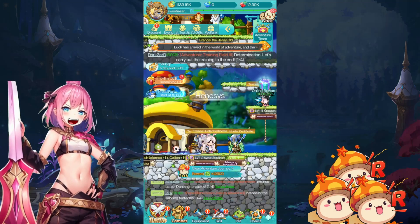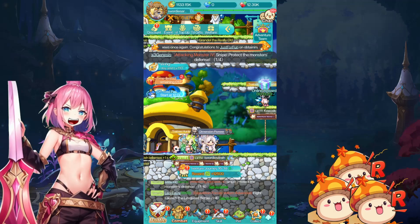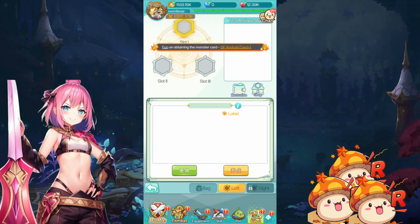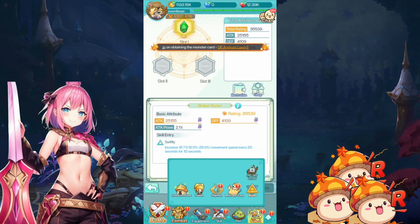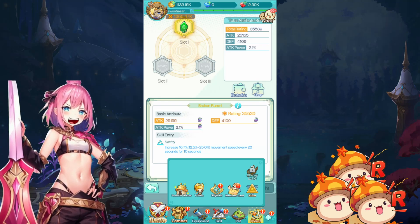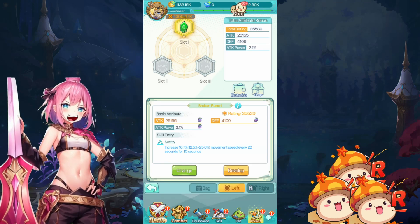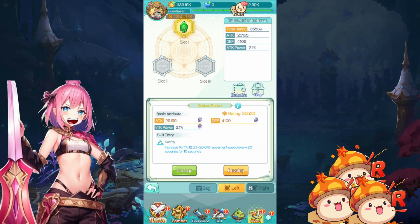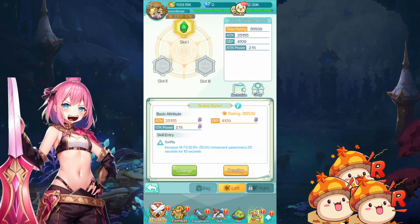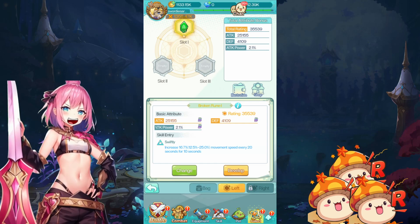Level 112 means we unlocked runes. Let me just showcase the rune. It's in the same slot as the totems and magmata monster card. You can see the runes — I've got one so far. It swiftly increases movement speed every 20 seconds for 10 seconds, and affects basic attributes like attack, defense, and attack power. This is the basic rune.